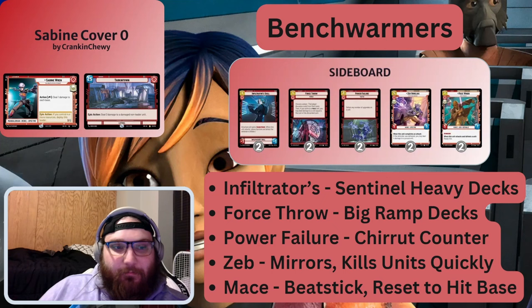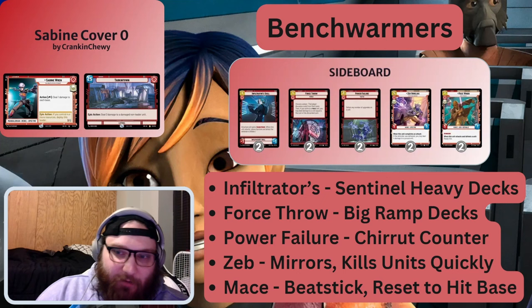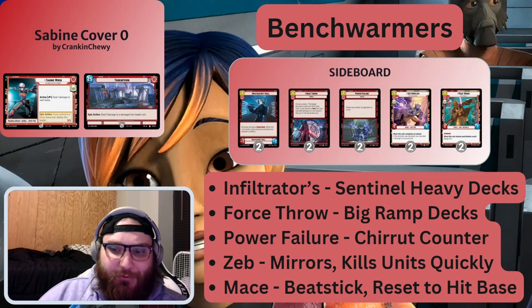Now for our sideboard — basically anything we kind of struggle into. Infiltrator Skill is for a Sentinel-heavy deck. You can throw it on anything: put it on your A-Wing to get around their space Sentinel, throw it on a ground unit, throw it on Sabine, throw it on whoever, and get around those pesky Sentinels. This is for Chewbacca decks or other heavy Sentinel decks playing space or ground Sentinels.